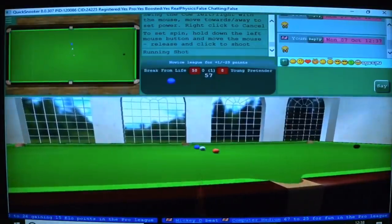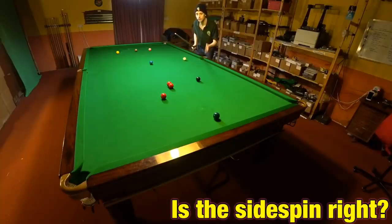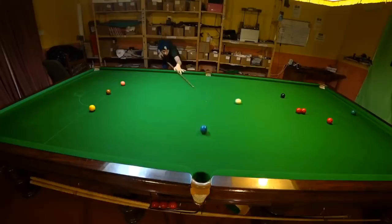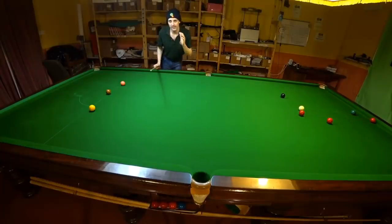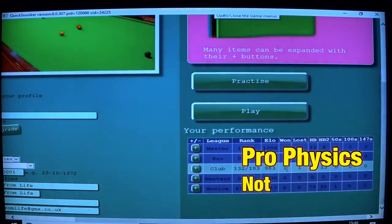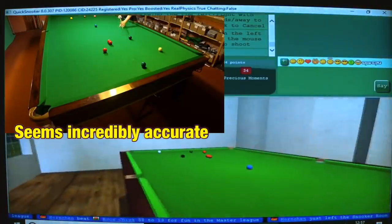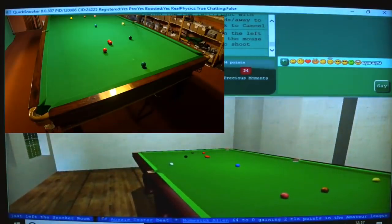I was a little bit concerned about sidespin, because on certain shots it didn't always seem to be reacting off the cushions how I'd expect. When I talked to Nick about this he explained it had all to do with settings and difficulty levels — to make the game easier for new players, both novice and amateur leagues don't have what Quick Snooker refers to as pro physics. So when I increased the difficulty level everything started playing a lot more like what I was used to, though it was still difficult to tell if the sidespin was reacting properly off the cushions.